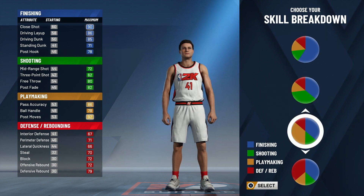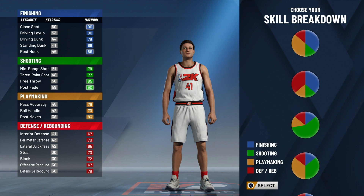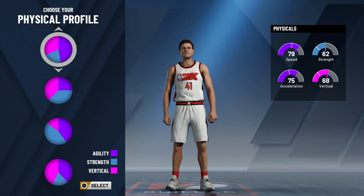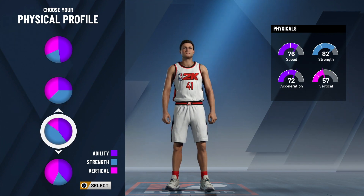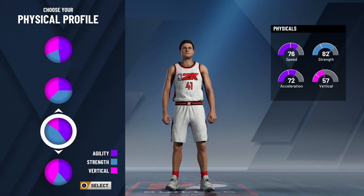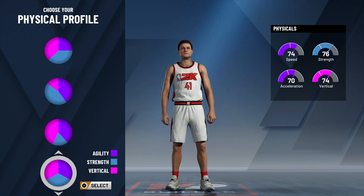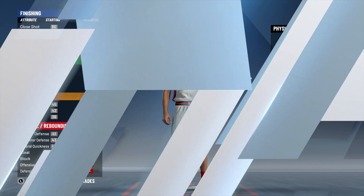Okay, so skill breakdown. I don't know what all these things mean. Okay so shooting, physical profile. This one is fast, strong, and good acceleration — vertical doesn't really matter. This one is fast, good acceleration, not great strength. This one is slow, strong, with good vertical. Speed and acceleration are the most important things. Strength isn't that important. I'm going to go with the top one.